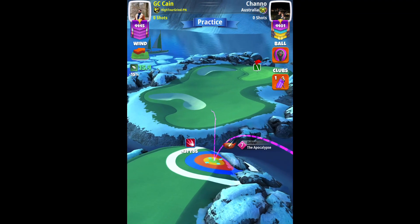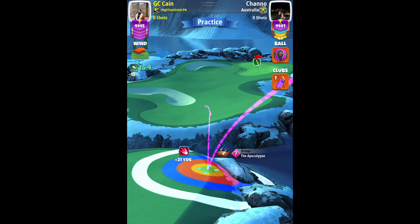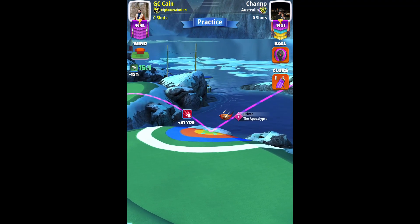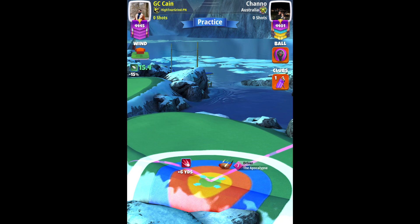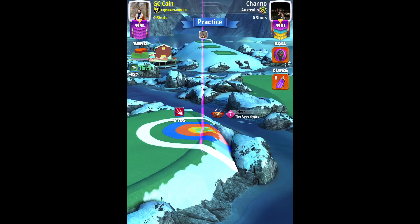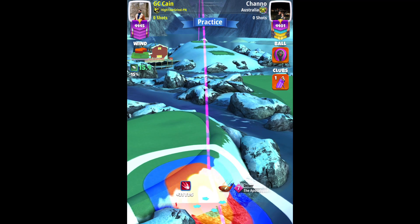Starting with the Berserker option, keeping the bullseye at the edge of the rough, just there, and then we'll make our adjustment: max plus 10%, P5, and push up the target to max. Pretty straightforward adjustment. Push up to max, then we'll apply two bars of right side spin and 0.3 topspin.